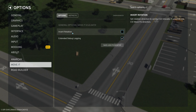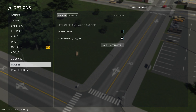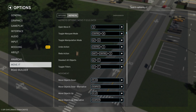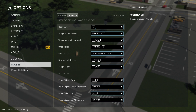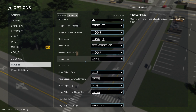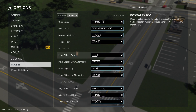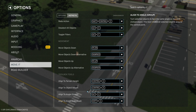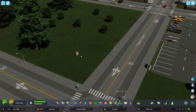In Options, we have invert rotation, which changes it from the default — the same as Cities Skylines 1 — to Cities Skylines 2, which operates a little bit differently. You can also see the hotkeys. The most important ones are: M to open Move It, Control Z to undo, Alt D to deselect, Page Up and Page Down to move objects up and down, Control G for terrain height, and Control H for object height. Those are the things I find really useful.